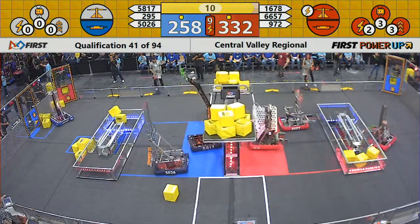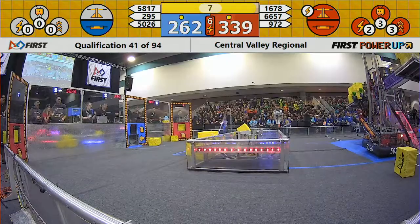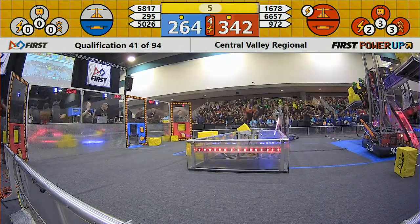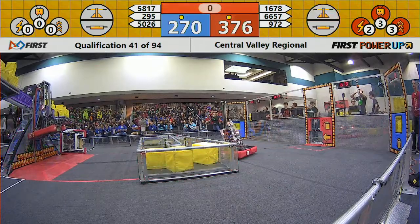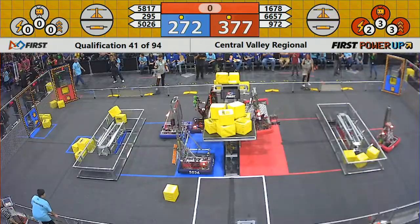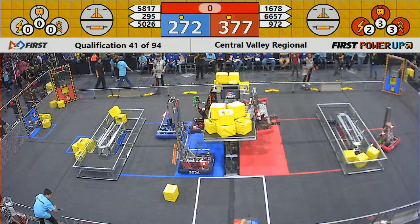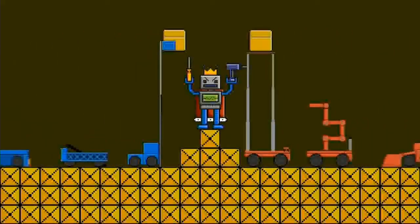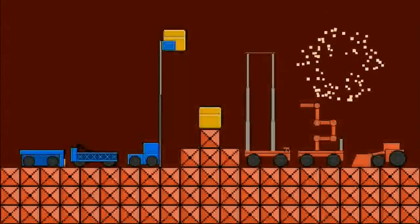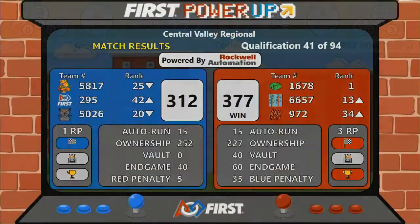5817 grappling onto the rung for the Blue Alliance — they climb successfully. 1678 also makes the climb, but their alliance partner falls to the ground. I hope there's no damage for that robot — that would be quite a disaster for that Red Alliance. At the end of the match, the Red Alliance comes away with the victory. 1678 and 6657, 972 win with 377 points — that's a big deal.